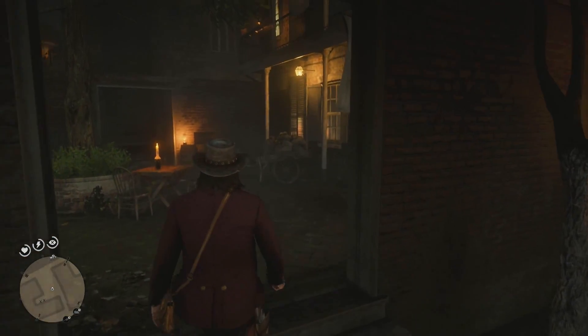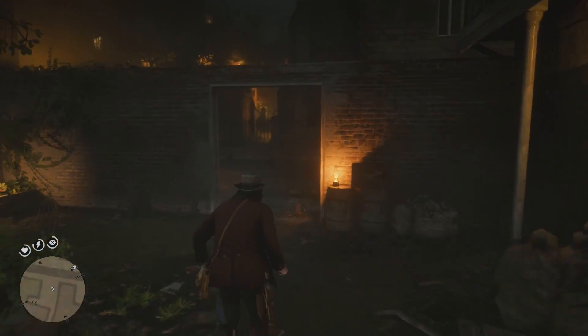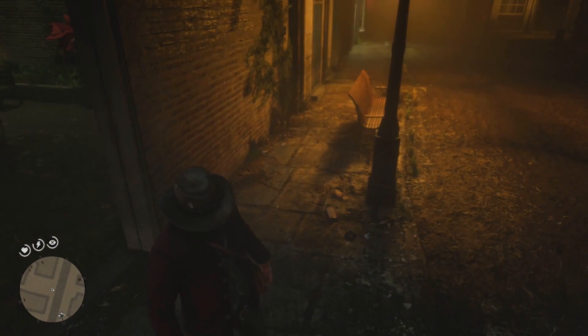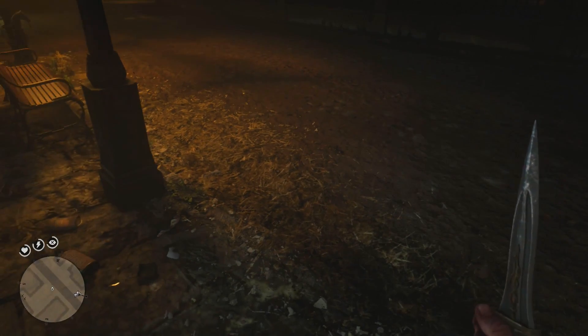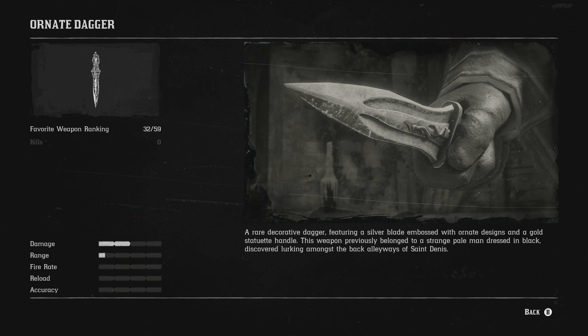So that's the vampire dead. I've seen a couple of videos where people expose him to sunlight and stuff like that, but we just killed him because the purpose of this video is to get the ornate dagger. Going into first person you can see the dagger looks pretty cool. In the compendium, the damage is two bars and the range is about half a bar since it's a melee weapon. It's described as a rare decorative dagger featuring a silver blade embossed with ornate designs and a gold statuette handle, previously belonging to a strange pale man dressed in black discovered lurking in the back alleyways of Saint Denis.